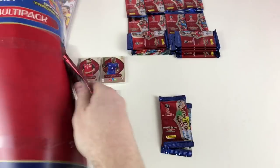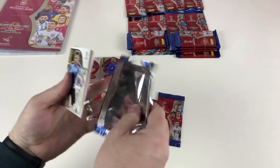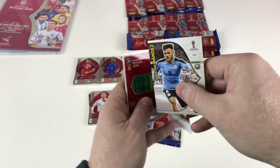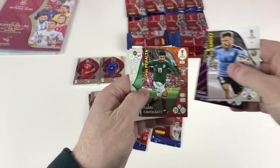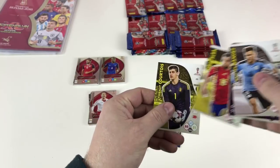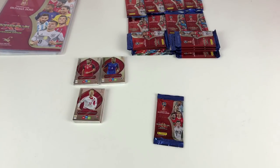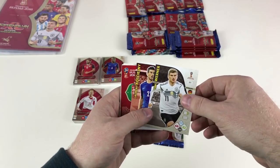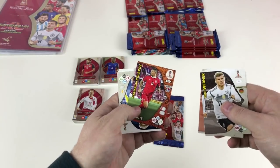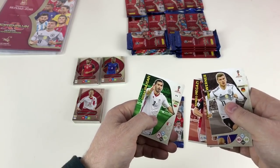Let me pull these out of the way - I've got a bit more room to see the cards now. Third packet: Nahitan Nández, Keylor Navas as a Goalkeeper, Ari Peralta, André Silva, Haaris Seferović, Alan Dzagoev, Miranda, Jordi Alba, and Thibaut Courtois. Fourth packet: Timo Werner, Laurent Koscielny, Aleksandar Kolarov, Emil Forsberg, Jordan Henderson, Makoto Hasebe, Gylfi Sigurdsson, Ahmed Hegazi, and Assane Diagne.